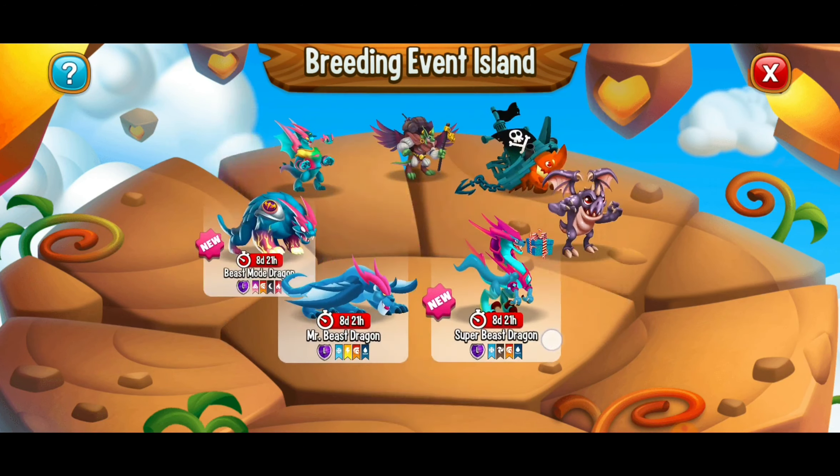If you don't want to spend the money, another way to get the dragon is the breeding event island. You can see the Super Beast Dragon, the Mr. Beast Dragon, the Beast Mode Dragon, and last but not least the Beast Gamer Dragon are all available there. If you breed flame and electric dragons you have a possibility of getting the new Beast Gamer Dragon, and I'm definitely going to try my luck.